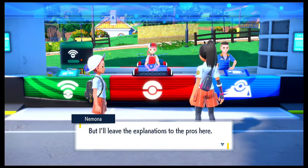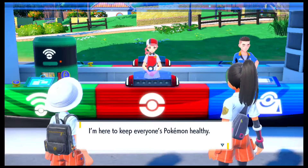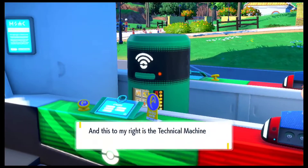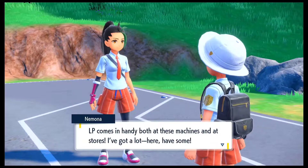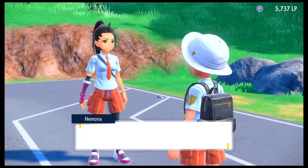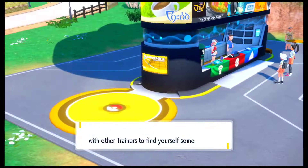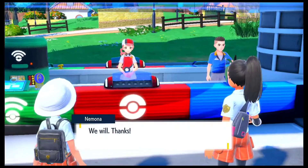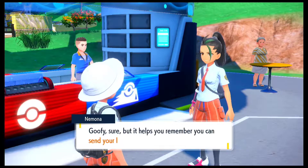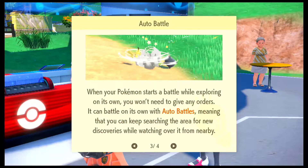The Pokemon Center in this game is pretty cool — it's actually an open area and you have the shop, healing of your Pokemon, as well as the TM machine right here. The blue one is a shop and you can actually trade items for LP points as well. The green one is going to be the TM machine. LP points is something that is quite helpful in this game. Nemona actually gave us 5000 LP points, which is pretty cool. I have seen that it helps us with shopping — you can actually exchange your LP points for certain items, and you can also go ahead and exchange your Pokemon for items as well.